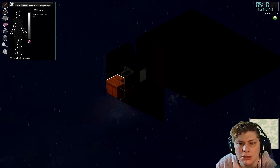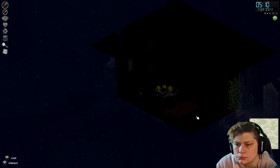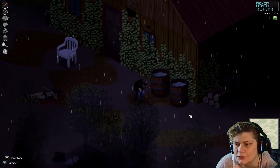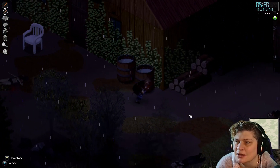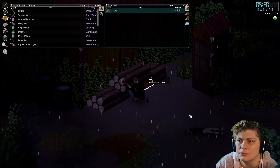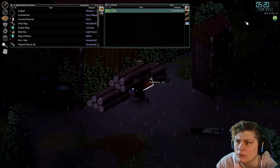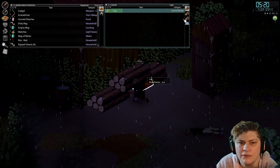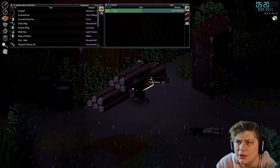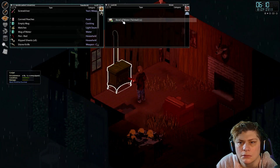We're doing great — look at us, we're not in bad shape at all! I'm gonna come out and look at our rain barrels. We've got a couple more logs over here and I want to carve a bowl. I think if we have a bowl we can make salads and stuff — and I also think we might be able to boil water in it. We're about to find out.